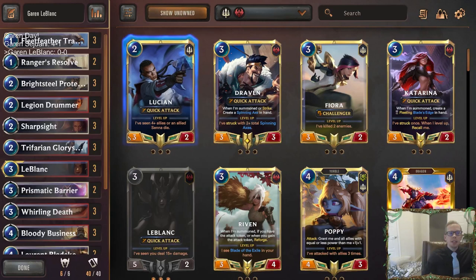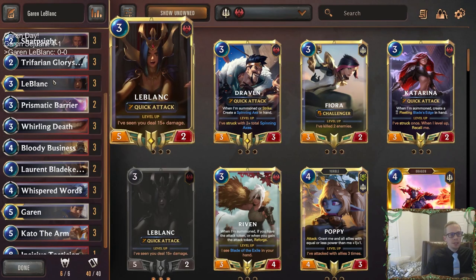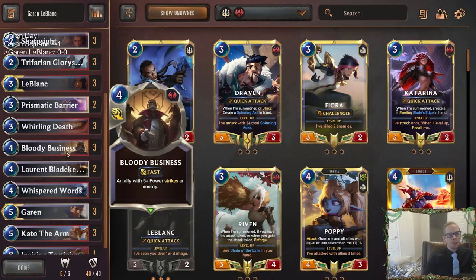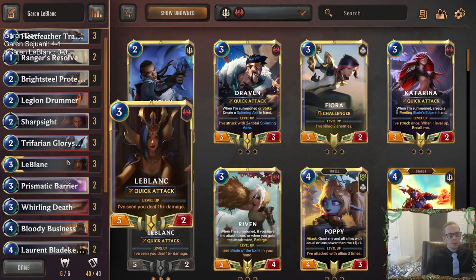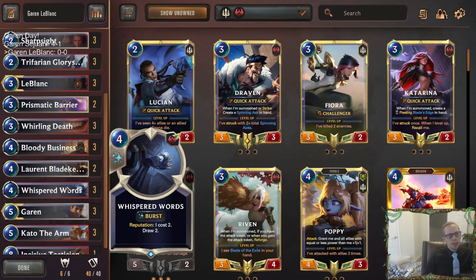Welcome everybody on Twitch chat and YouTube. We're playing some Garen LeBlanc today. This deck is built around reputation and attacking, really maximizing our two champions. Garen and LeBlanc are both five power, and we're going to have different reputation cards that reward us for striking with five power units.